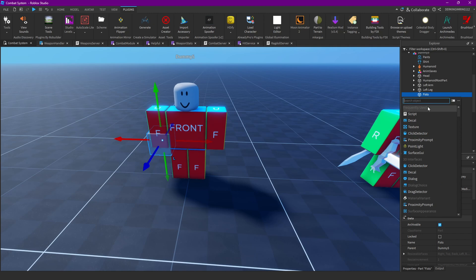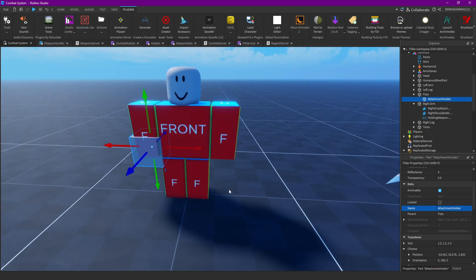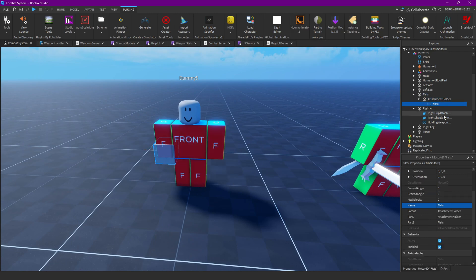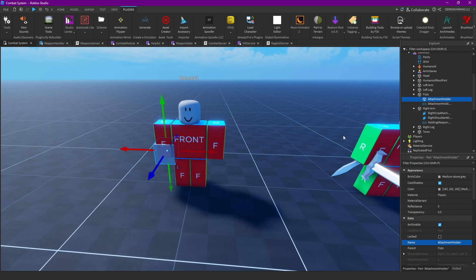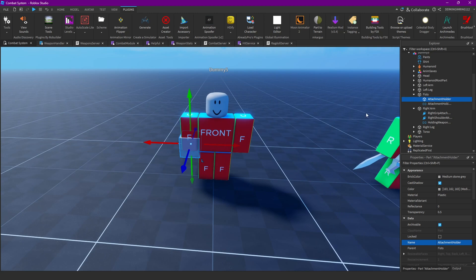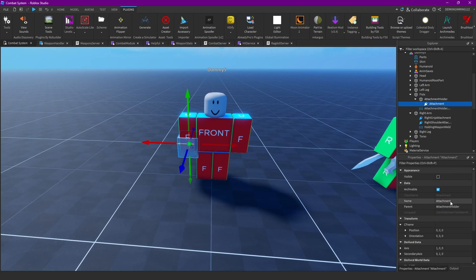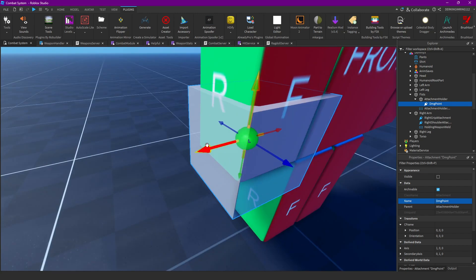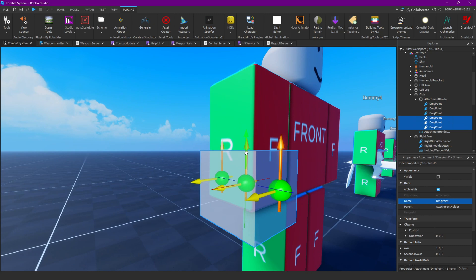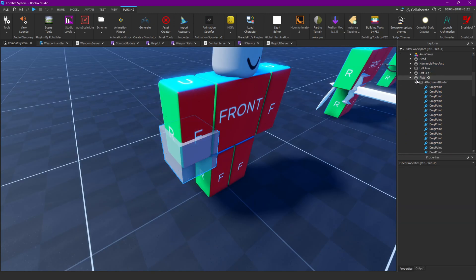Inside of the fist we're gonna add an attachment holder. I'm just gonna duplicate this and put it in there as an attachment. Then I'm gonna weld these together — and that's our attachment holder weld. In that attachment holder we're again gonna add our attachments that are called DamagePoint, just like for every other weapon's hitbox. Now I'm just gonna spread them around the hitbox. Alright, I've spread them around — should be good enough.